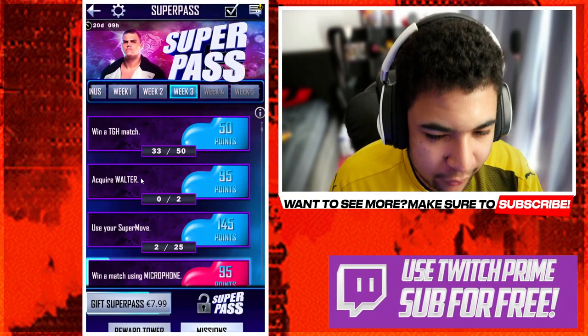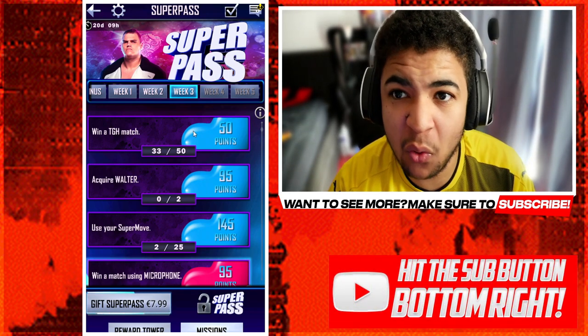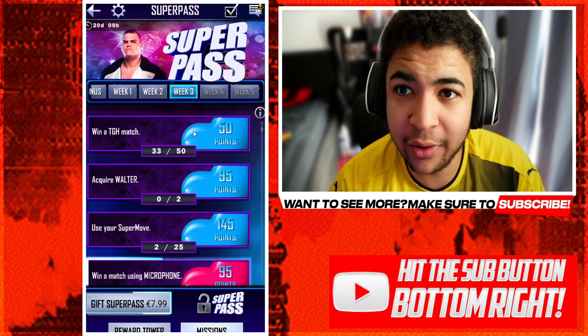Right then guys, win a toughness match — you basically have to win 50 toughness matches, that's really easy. Do it in Royal Rumble, just stick all the toughness cards in, bar 1, bar the card you want to play level.